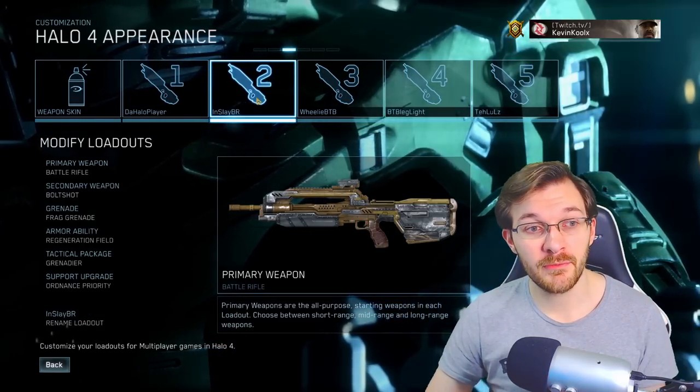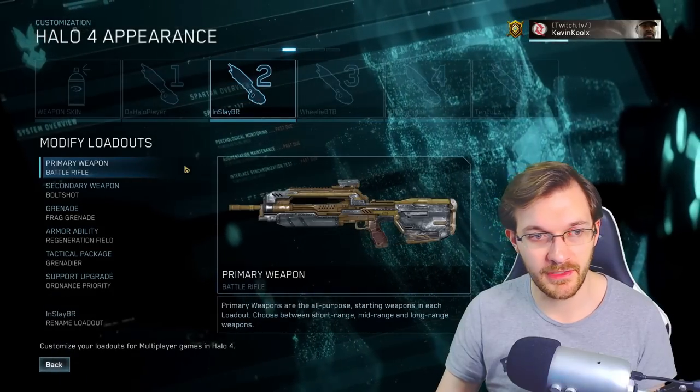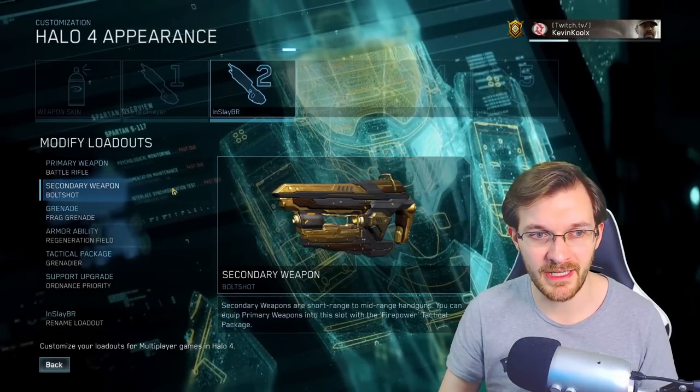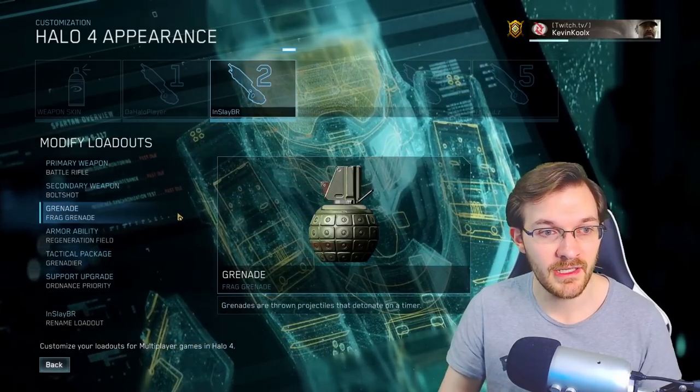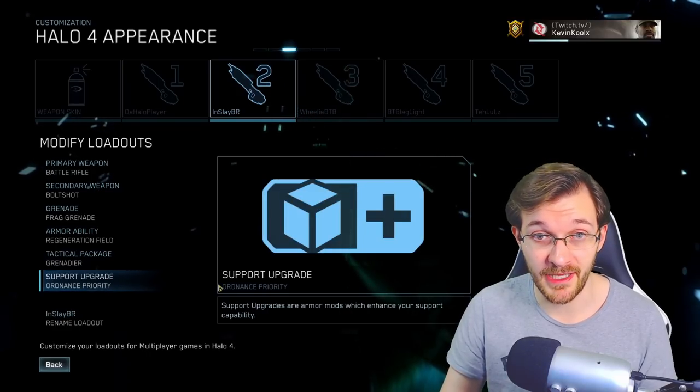For Infinity Slayer, the 4v4 mode, I like using the Battle Rifle — much better for close to mid-range engagements. I pair it with the bolt shot because the plasma pistol doesn't track super well, and having the pocket shotgun is pretty nice. Frag Grenade, Regeneration Field, Grenadier, and Ordnance Drop on top of that.